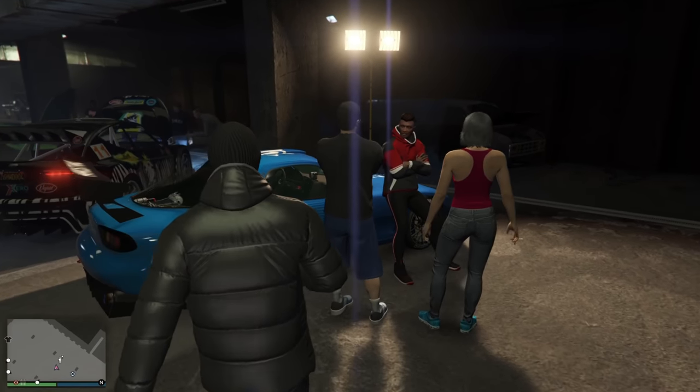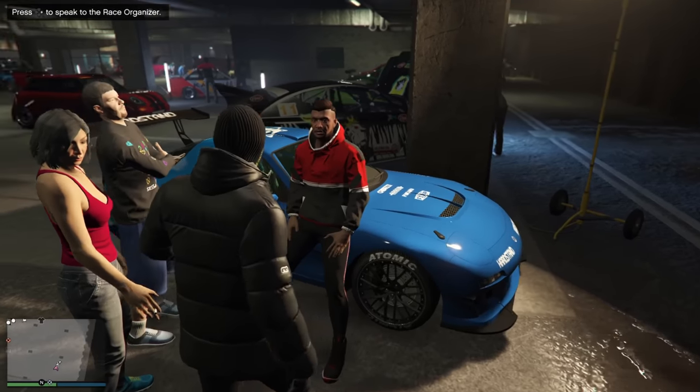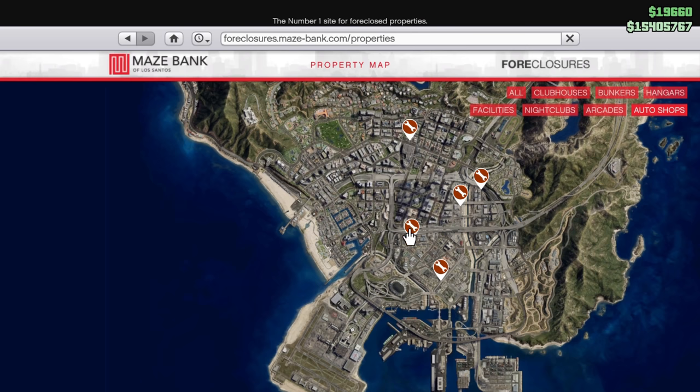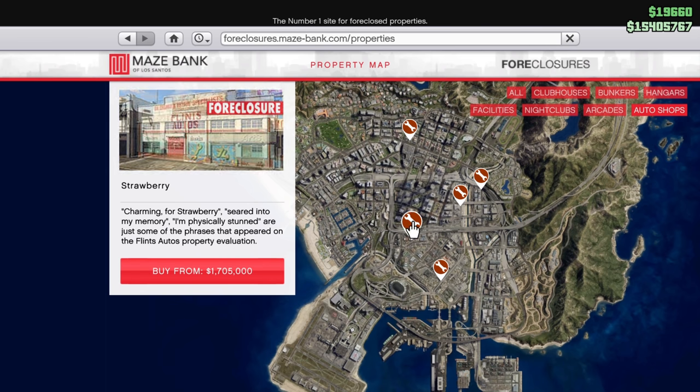The first thing you can do — you can see on screen right now — is go to this guy leaning against the blue car. He will tell you to do some street races. They're not really stunt races, they're just short, quick street races, and your rep level goes up pretty quickly from there.